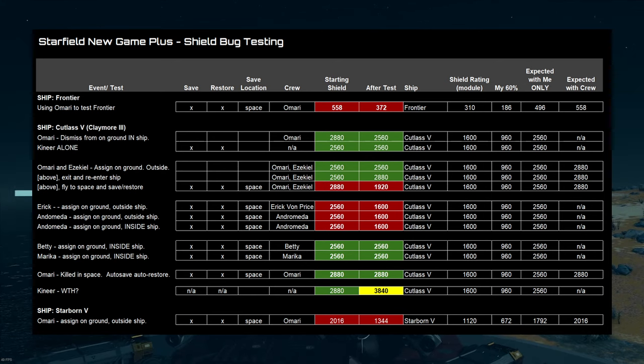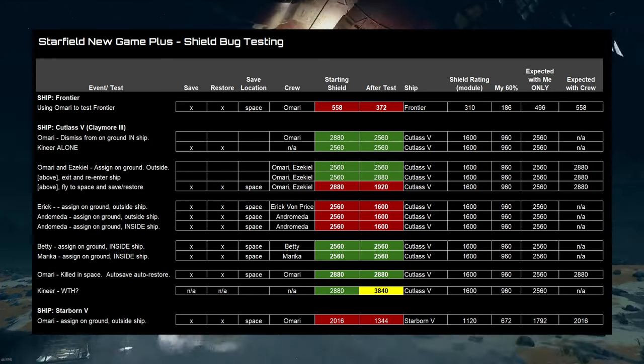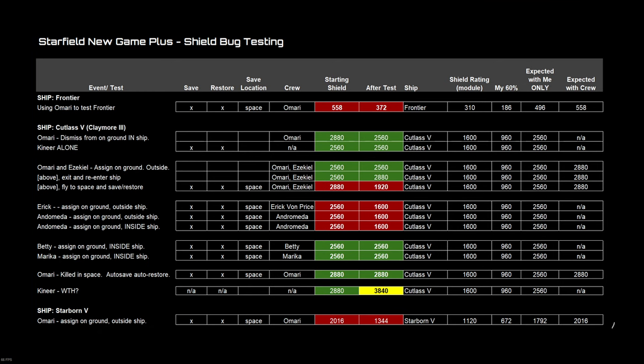At that point I used 2560 as my baseline for the tests going forward. I dismissed all crew on board the ship, took the Cutlass 5 into space alone, and did the save and restore. I did not trigger the ship bug. My shields were 2560 before, they were 2560 after, and that's exactly what I expected.